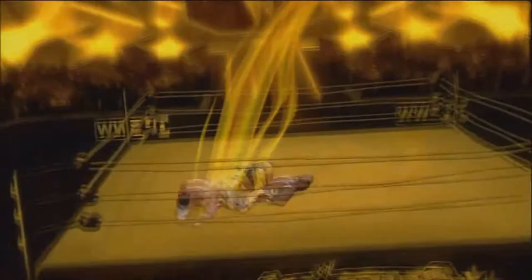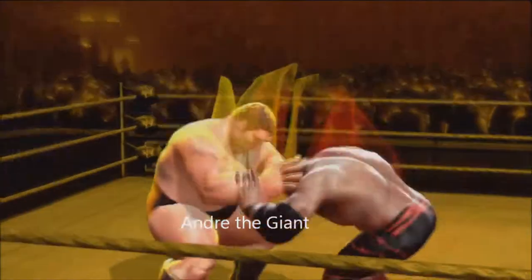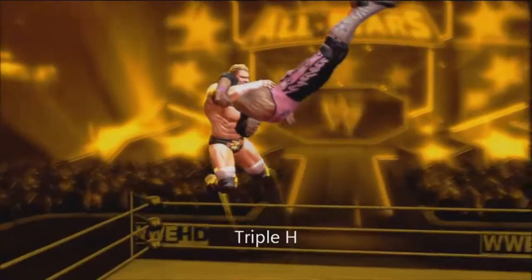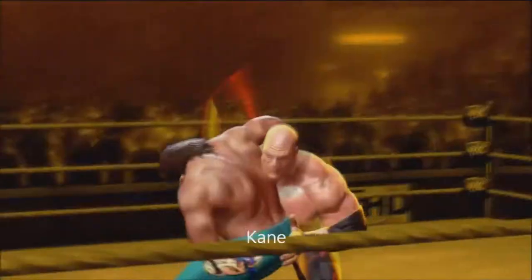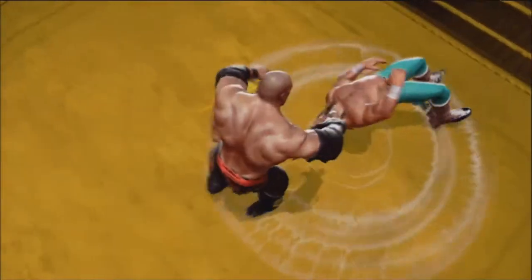I've started the video off showing you the different characters that WWE All-Stars has provided. It starts all the way from Andre the Giant, Sergeant Slaughter, all the way up to John Cena and Jack Swagger. They've got some great wrestlers in here — Triple H, The Rock, Edge, Hulk Hogan, Kane, The Undertaker. There are a lot of different characters covering wrestling from the 1970s all the way through 2011.